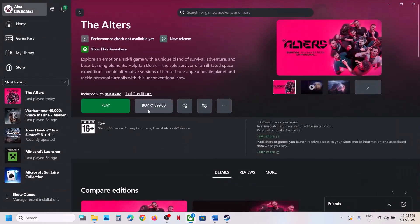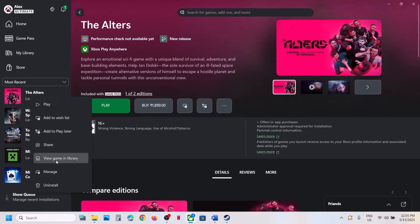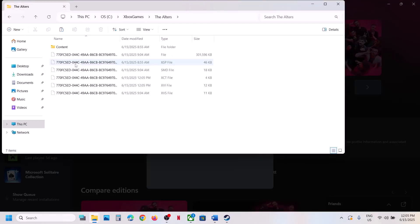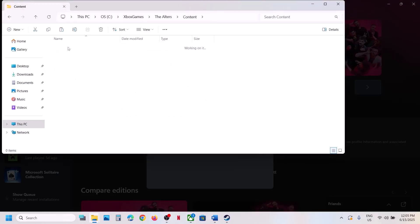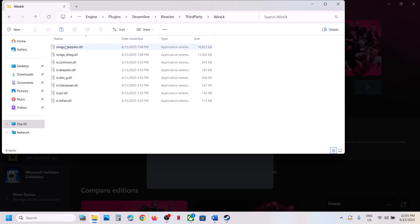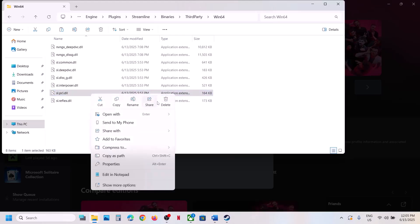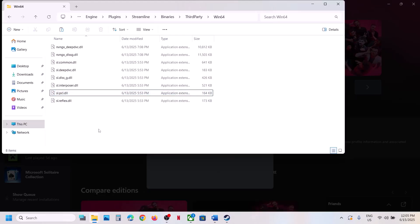If you have the game on Xbox app, right-click on the game, select Manage, click on Files, then Browse, and open the Alters folder, Content, Engine, Plugins, Streamline, Binaries, ThirdParty, Win64. Do the same thing — create a backup, copy the file, then rename or delete it, and then launch the game and check.